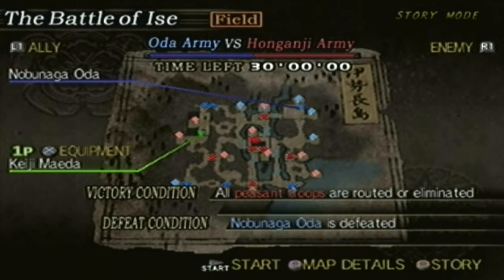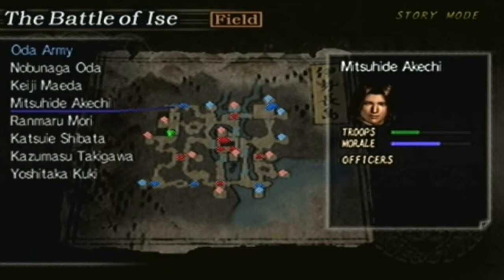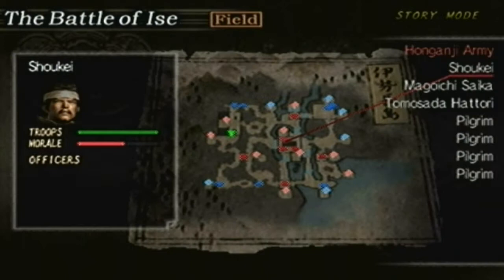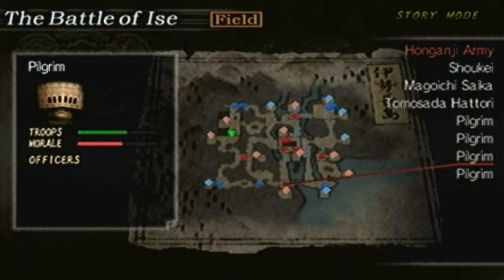For the unit info: the Oda army has Nobunaga Oda with Nagahide Niwa and Nobutada Oda, Keiji Maeda (which is me), Mitsuhide Akechi, Ranmaru Mori, Katsui Shibata, Kazumasa Takeyawa, and Yoshi Takakuki. For the Onganji army you have Shoukei, Maguichi, Saika, Tomosada Hattori, and four pilgrims — I'll talk about those in a little bit. Anyways, let's do it.